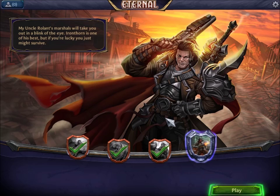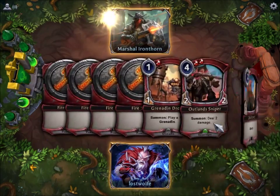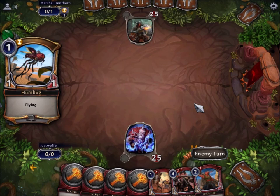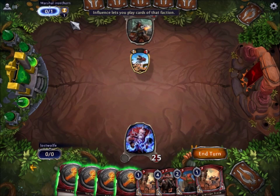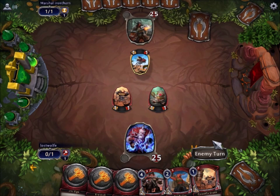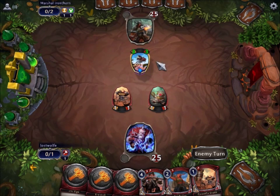My uncle's Marshals will take you out in a blink of an eye. Iron Thorn is one of his best — if you're lucky you just might survive. He has the white magic influence system. They call it influence, and as you gain influence you can do things. This guy is just a 1-1 that flies. I'm going to make lots of 1-1 flyers — because we paid one and got two guys, that's great value. Yay, he makes a weapon — this is now a 3-3 flyer, that's a little scary.